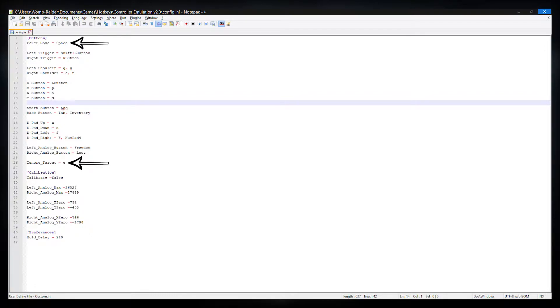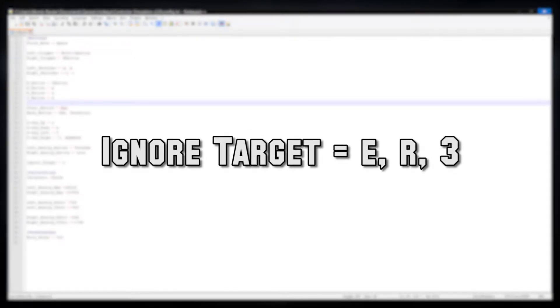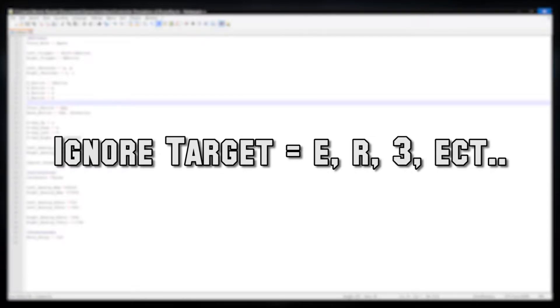Ignore target is a little different — it tells the script that a key with this binding should never fire at the right analog stick's location; instead it should always fire on the left. This allows abilities like Vault and Whirlwind to feel more intuitive since they are basically movement abilities, not targeted ones. The format is: ignore_target equals key one, key two, key three, etc. — make sure you have a comma and a space between each one.